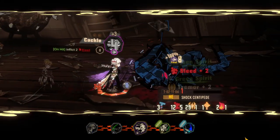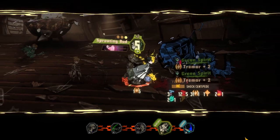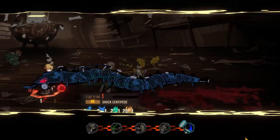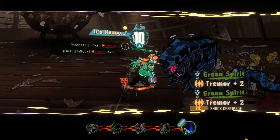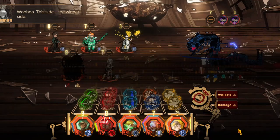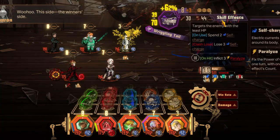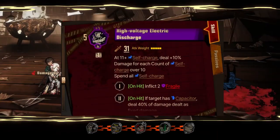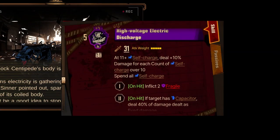Treat this boss battle as an endurance match. Upon reaching 1 HP, it will not die. This is where you'll need to hold out until the centipede runs out of charges. As with any boss fights, it is ideal to win all clashes and maximize damage. Save your EGOs until the centipede starts to charge up and hit harder — attacks such as high-voltage electric discharge are one such example.